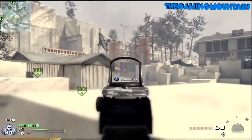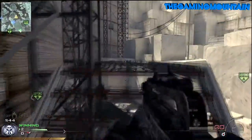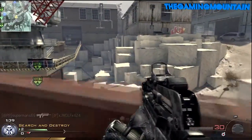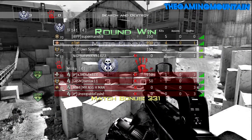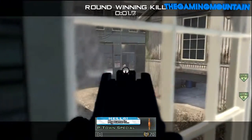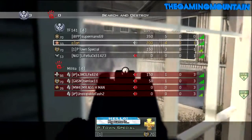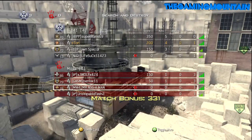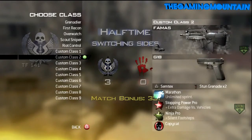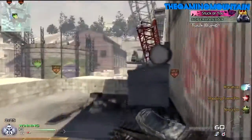Up here I completely destroyed this kid at top oil because I shoot, I see him, I hit him with one burst, and then I couldn't find him anymore. So I just kept shooting the barrels, which blew up and killed him. I end with four and one. A great strategy is definitely going to A, going out the window, and just watching the whole entire side because it's really helpful, especially to your teammates. They can watch B and middle and you guys have it locked down with three people.